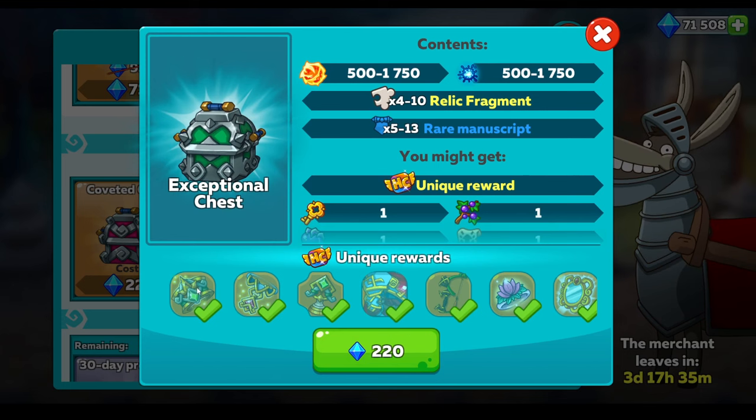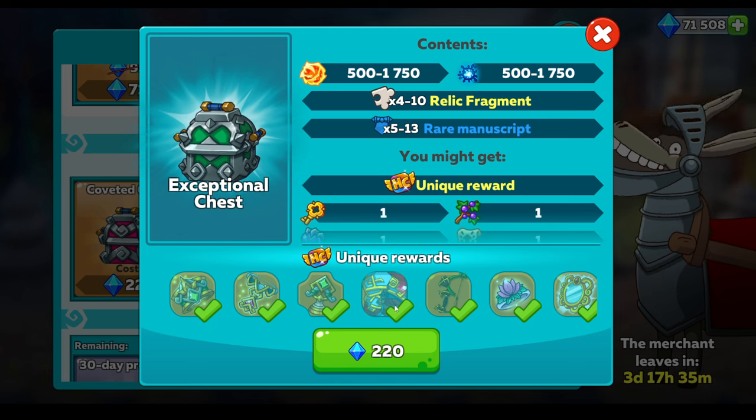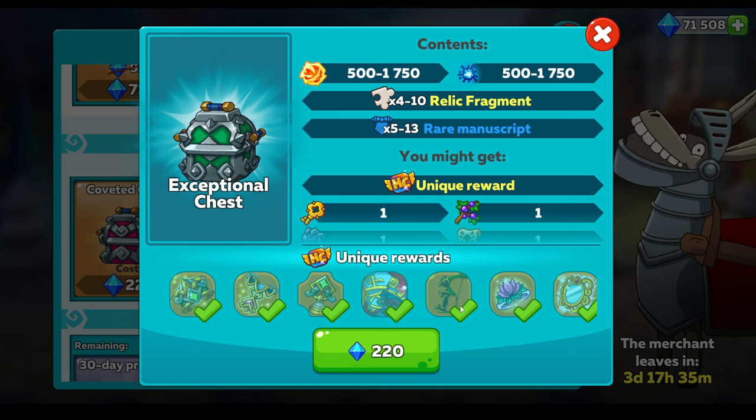For these five items it's probably cost me - I dread to say - around about over 30,000 diamonds, I think. Look, sometimes you get lucky and sometimes you don't. And on this chest I got pretty unlucky.